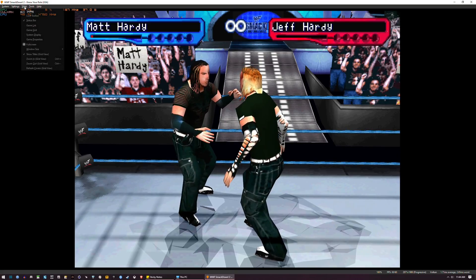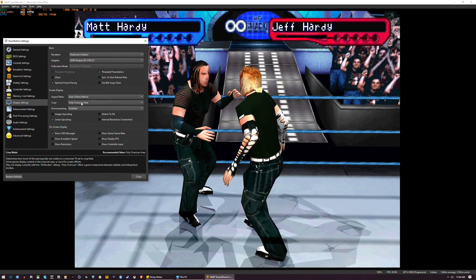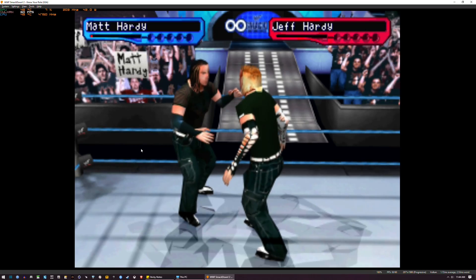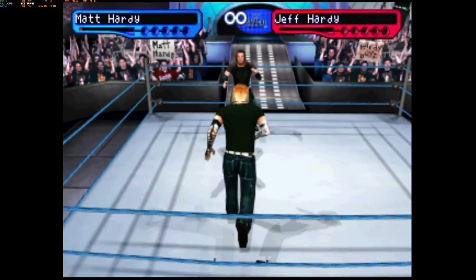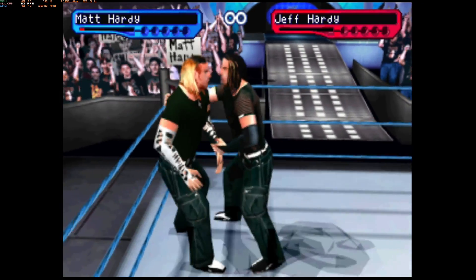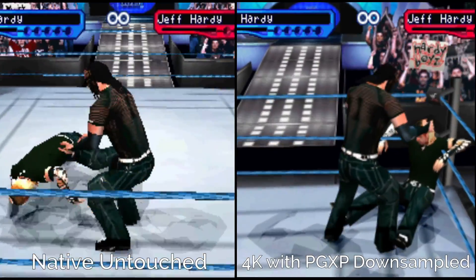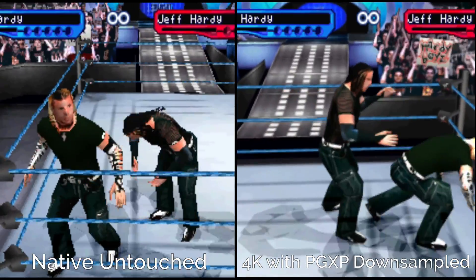So what we're going to do is go back into our settings and then go into Display Settings. I'm simply going to downsample the game back to a box type of downsample. And now this seems more like those FMV sequences you're seeing in Final Fantasy or even Driver 1, where the models and the assets are similar to the actual gameplay, but it's far more clean, kind of cinematic.